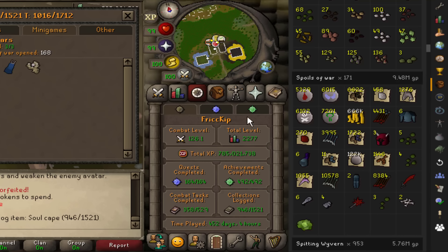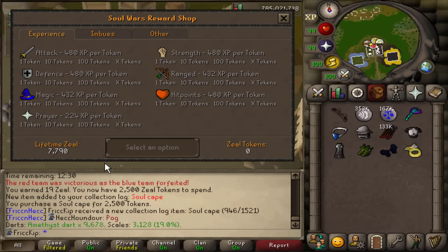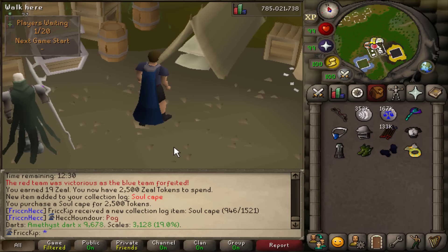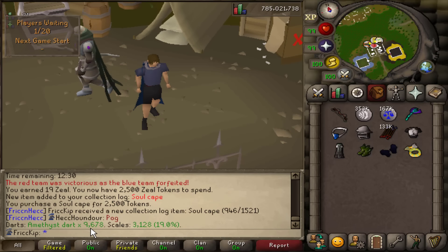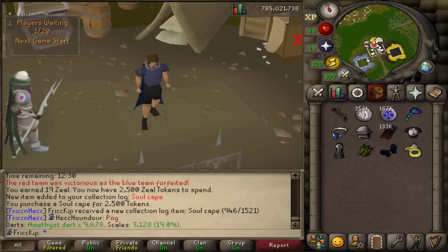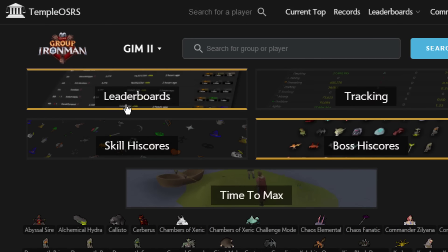As for where I'd use the soul cape — I don't know, because I'd generally use DPS options like the infernal cape, Mage Arena 2 cape, or assembler. It turns out I actually got the pet at 168 spoils of war — for some reason the loot tracker said 171. Looking at the loot — 122k pure essence, seeds, and it's pretty decent relative to how low the requirements could be to do this. I went through exactly 4,000 amethyst darts and a bit over 13k scales — 16.3k all the way down to 3k.